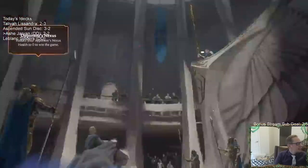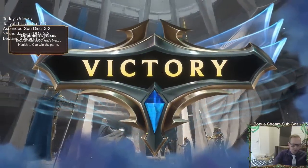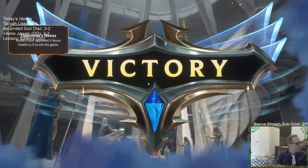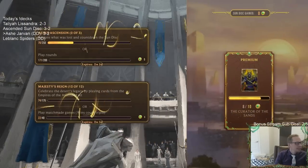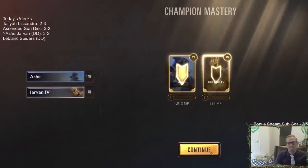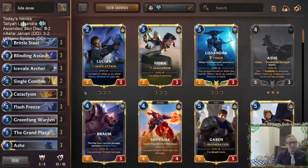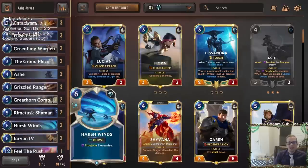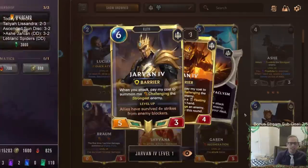Just keep Cataclysm — no Vengeance and no Ruination! Either one of those cards and we would have been doomed. We did it — Jarvan carry! Leveled-up Jarvan! We got the Jarvan carry game — just Cataclysm every single turn and wear them down with all the Cataclysms.